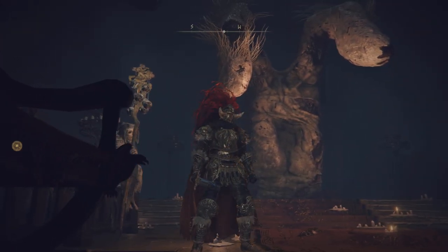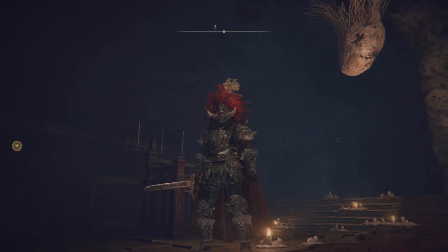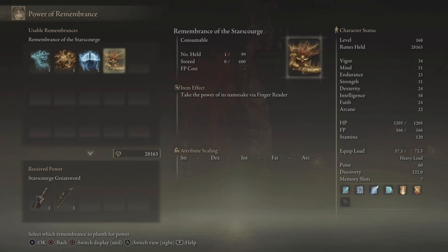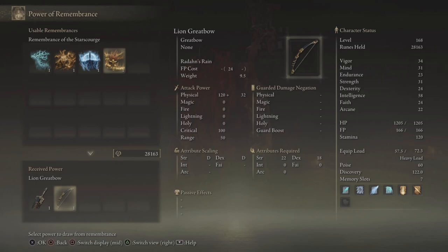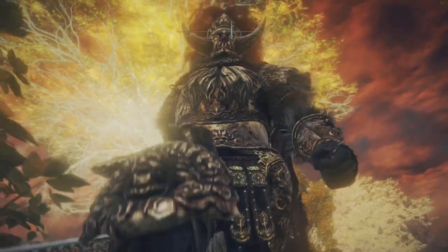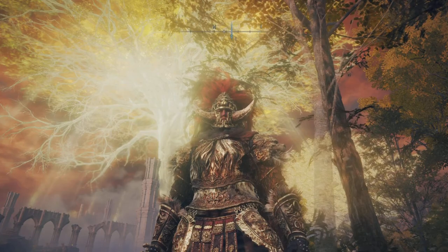Take that back — it's the best set. One of the hardest bosses you can take out, and he is very hard, but that's not all. We have some weapons you can get from the Power of Remembrance — two amazing weapons. The Starscourge Greatsword, a colossal sword with a requirement of 38 strength, 12 dexterity, and 15 intellect. You also have the Lion Greatbow, with requirements of 22 strength and 18 dexterity. So there you have it, ladies and gentlemen — by far the best armor in the game and some amazing weapons as well.